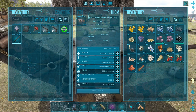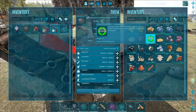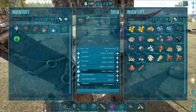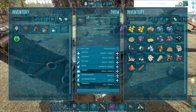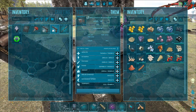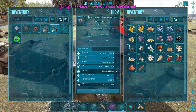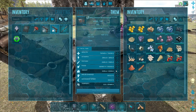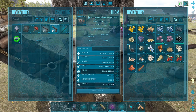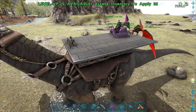5,000 melee damage is about what we need — we can up that to 10,000, no problem. Stamina seems good, oxygen we don't need, food we don't need. Weight — yeah. We get about 800 per tick, so if we need 80,000 that's not the worst we can do here. Movement speed is okay, don't need any more. 101,000 torpor is quite okay.